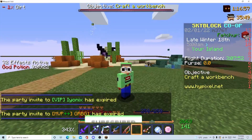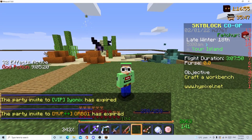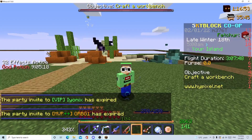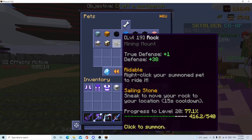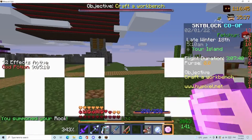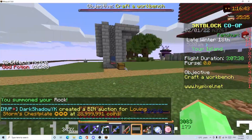Let's start. So the first one is the Rock Glitch. For that you need a pet rock. It doesn't matter what rarity it is — it can be any rarity. Mine is common, so it's very easy.